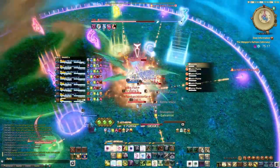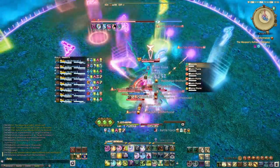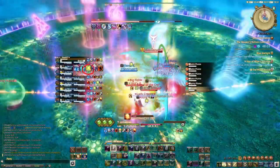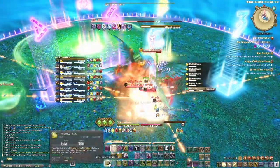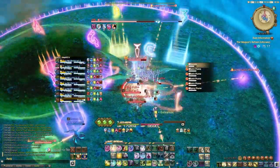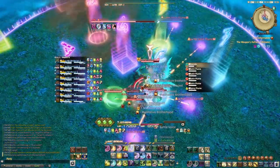Past the add spawn, there are two paths on how we approach them, depending on whether or not the Adloquium critted. If we did not crit, we need to spend an Aetherflow, and possibly an additional Adloquium to top them off between the hits. If we crit with Adloquium, we do not need to give the off-tank any extra attention until they take two hits from the Spiny Plume.